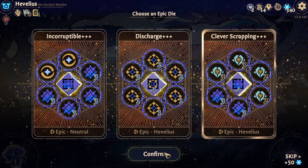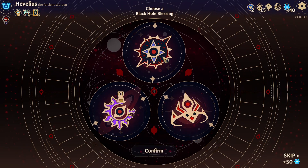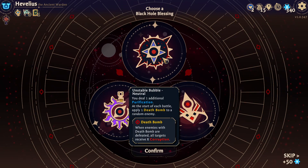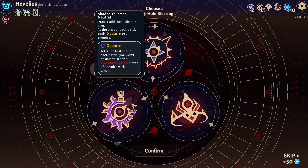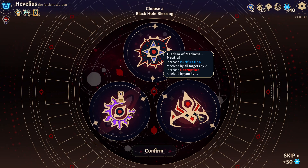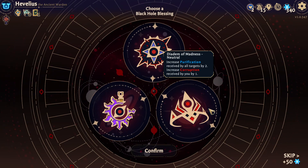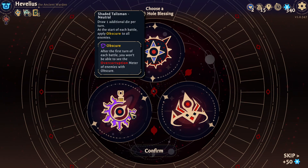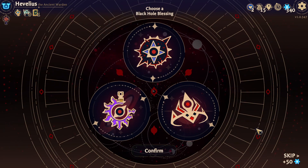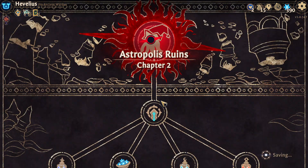Give me the clever scrapping. Please tell me I see — nope. Fuel one additional purification at the start of battle. Apply one death bomb to an enemy — no. One additional die — no. Increase the purification received by all targets by two, increase the corruption received by you by one — no. That really sucks. This is the only extra draw die and it has to be obscure. You're insane if you think I'm gonna take obscure.